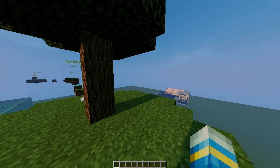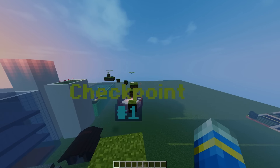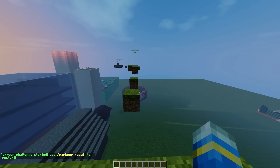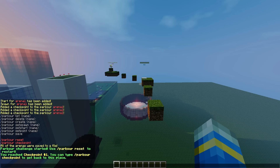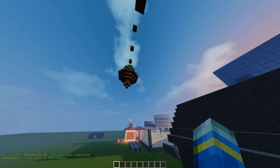In the config file you can edit various things including the text and the reward you get for finishing. If we get to a checkpoint and were to die — obviously fall down somewhere — we can use parkour checkpoint and it will teleport us back there.